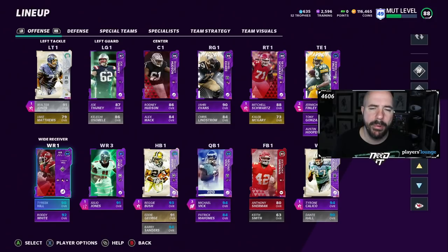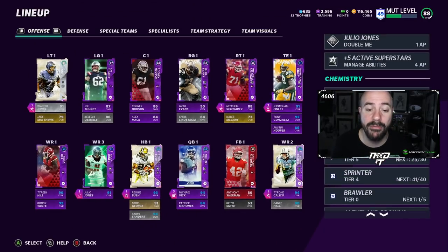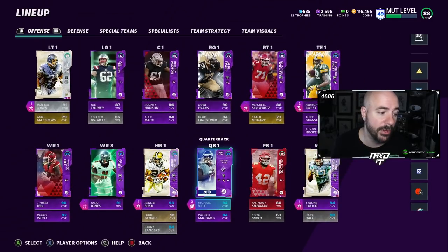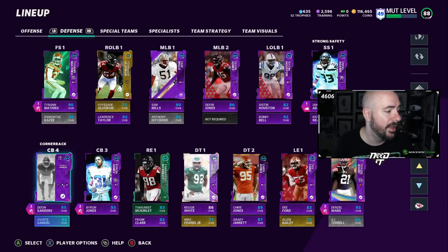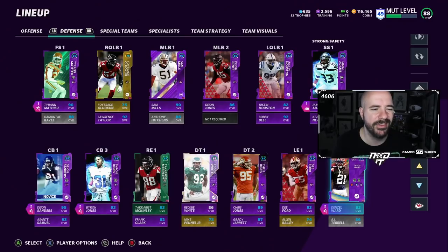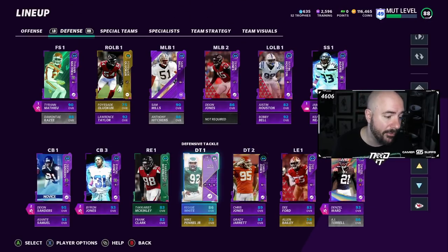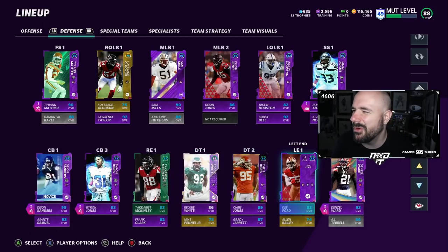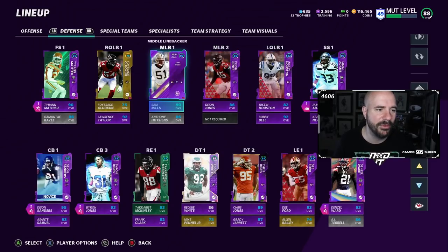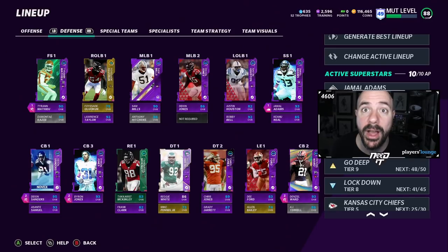Tyreek Hill — I had Brandon Cooks, but Tyreek Hill outplayed Brandon Cooks. Tyreek Hill is still the cheetah. Walter Jones at left tackle. The one change I made — I used to have Patriots chem, but now I have 25 Chiefs and 25 Falcons for Michael Vick and Julio Jones. On the defensive side of the ball, we have Deion Sanders and Deion Jones, so we're going to get a boost in speed to Deion Sanders, Asante Samuel, Michael Vick, and Julio Jones. We have Jamal Adams, Tyron Matthew, Deion, Byron Jones, Denzel Ward, Brian Dawkins, Reggie White, Miles Garrett, Lawrence Taylor, Bobby Bell — pretty much everything. My team always looks ugly on paper because of the chems, so I have Justin Houston and Olaqunon starting on a MUT team. That's why we have 25 Chiefs and 25 Falcons right now.